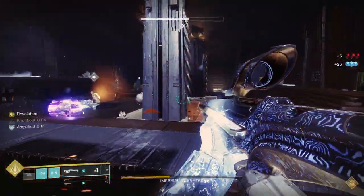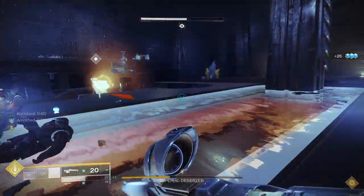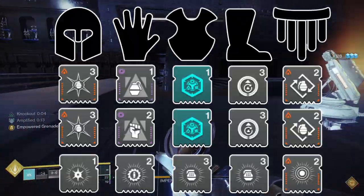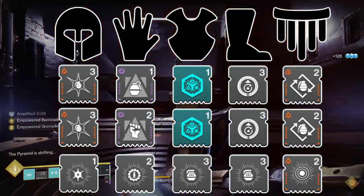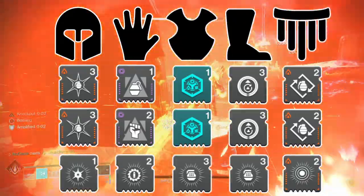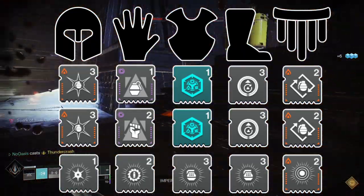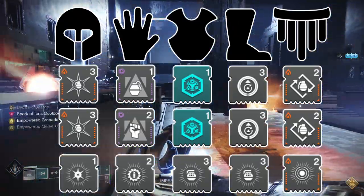I'll quickly go over the prescriptive mods. On your Solar Helmet, run two Ashes to Assets mods and an Elemental Light mod. On your Void Arms, run a Bolstering Detonation mod, a Focusing Strike mod, and an Elemental Armaments mod. On your chest piece, run whichever Resistance mods you prefer and an Elemental Ordnance mod. On your legs, run two Absolution mods and an Elemental Ordnance mod. Lastly, on your Solar class item, run two Bomber mods and one Bountiful Wells mod.